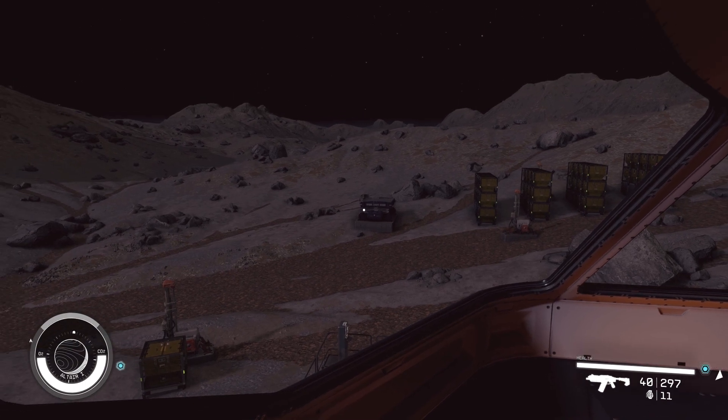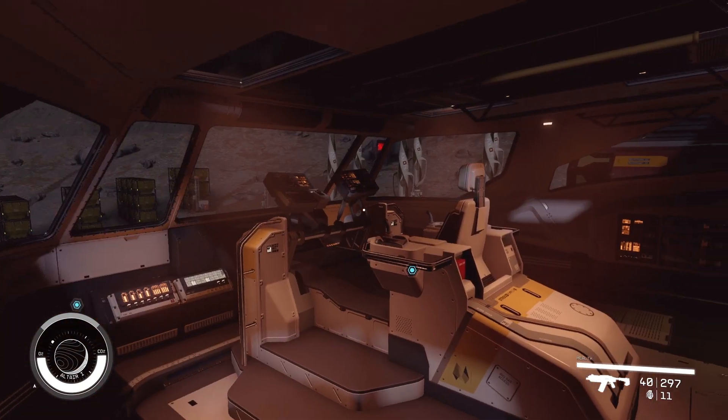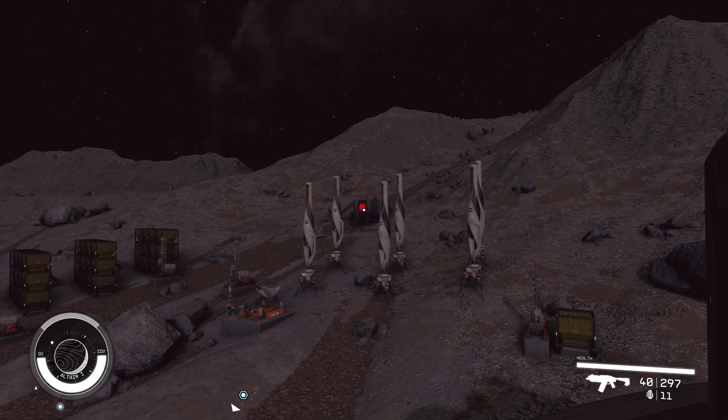So once you get the transfer container down there — that lift thing — we're going to build an outpost. In that outpost you're going to set up the desk like I showed you in the beginner video, where you can assign a crew member to the outpost.